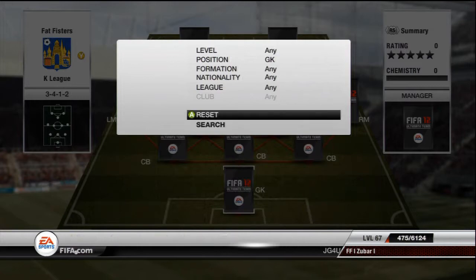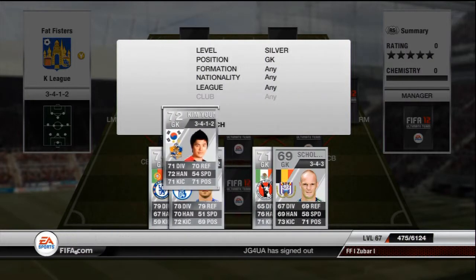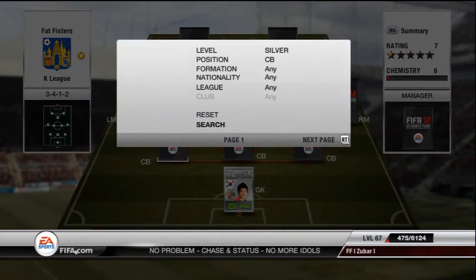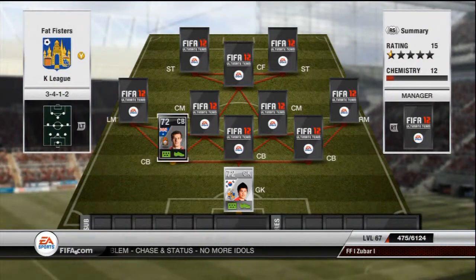As a goalkeeper, most of them are silvers and a couple are golds. In goal we've got Kim Young-Kwang: 71 diving, 72 handling, 71 kicking, 70 reflexes — all-round decent stats but he's quite a bad goalkeeper. I wouldn't really use him in a silver team. There was another keeper but he'd cost quite a bit, because a lot of these players are quite expensive — the only reason being they're so rare because most people just discard them.